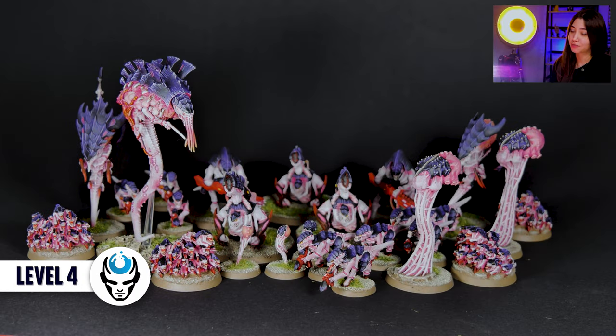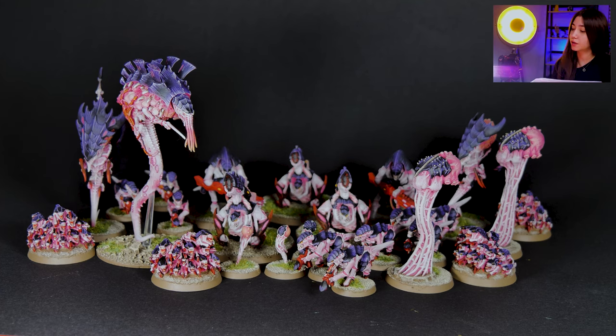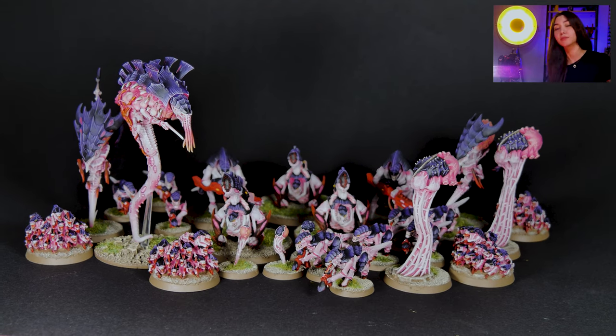In this project we have 85 minis and only one of them is painted on level 5, and all the rest are painted on level 4. The level 5 mini is the Melanthrope, and we also have the Hiveguard, the Biomorph, the Ripper Swarms, Venomthrope, Spore Mines, and Termagants.